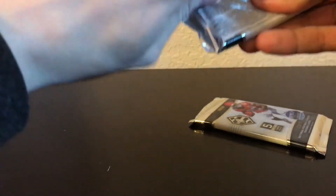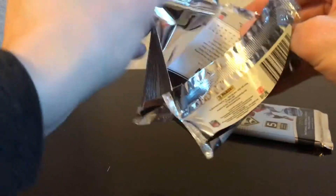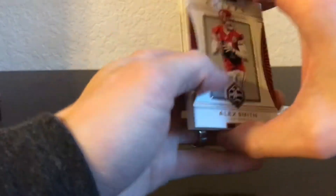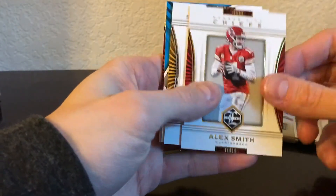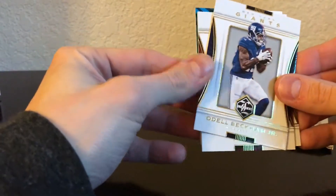Pack number two — we've got a thick one here, and I think the thinner one is probably the second auto. Come on, open this pack. And speaking of the devil — Alex Smith, just got traded to the Redskins. Have fun with that.